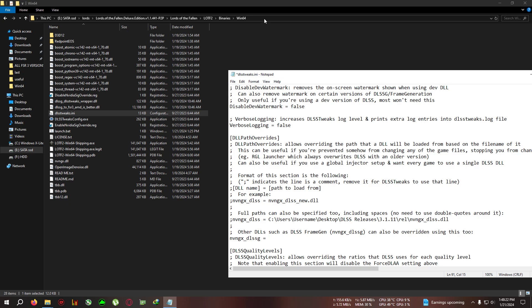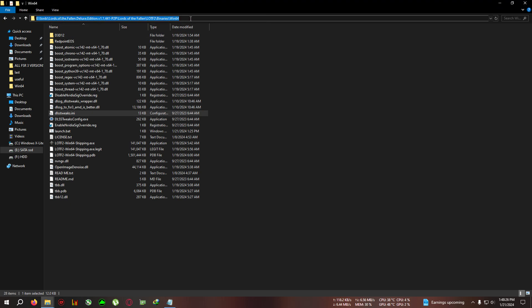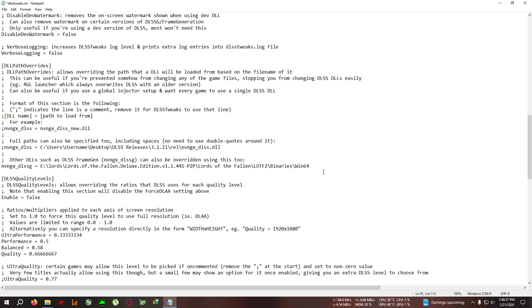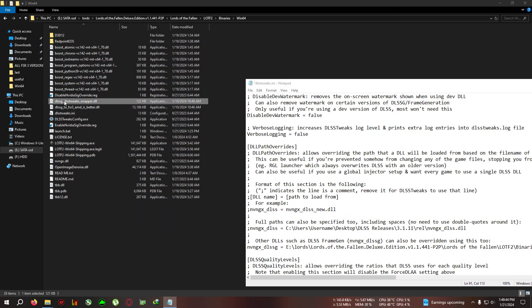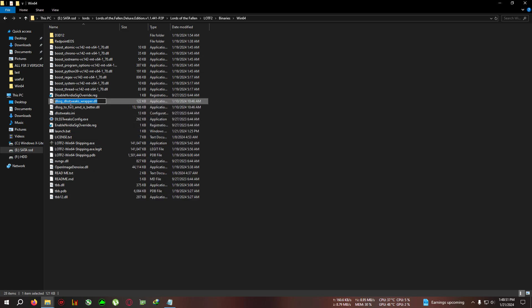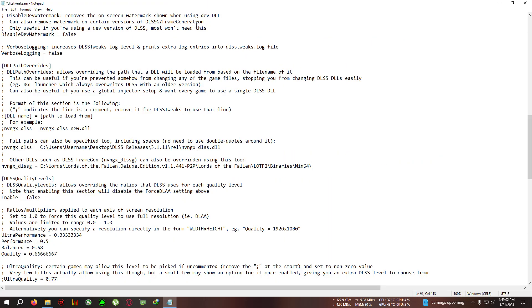After deleting the old path, save the text file and go to the installation folder where you pasted the files. Click on the address bar, select the whole path, right-click and copy it. Go back to the text file and paste the path in place of the old one. Then go to the end of that same line and press backslash from your keyboard. Inside the text file, find the file 'dlssg_dlss_tweak_wrapper.dll', right-click, rename, and copy the whole filename — do not actually rename it, just copy the name. Click outside, go back to the text file, and paste the filename right after the backslash.